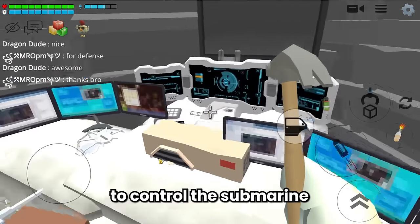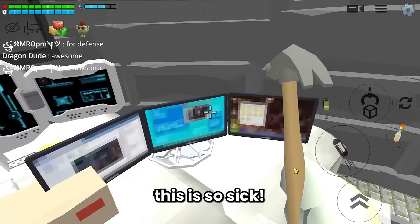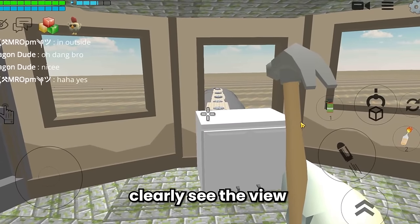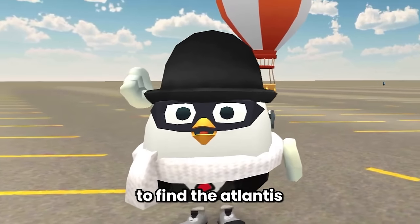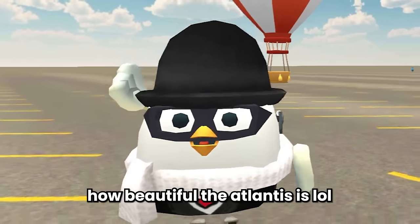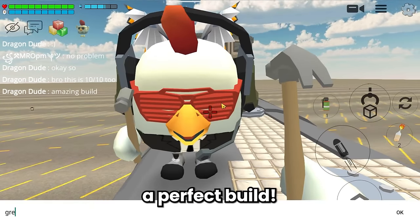There is a control room to control the submarine behind the weapons room - there are so many computers, this is so sick. And then there is the main room where you can clearly see the view from under the sea. So if you use this submarine to find Atlantis, you can clearly see how beautiful it is. I'll give this a 10 out of 10 - this one is also a perfect build.